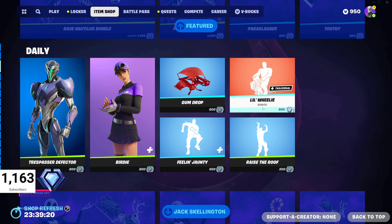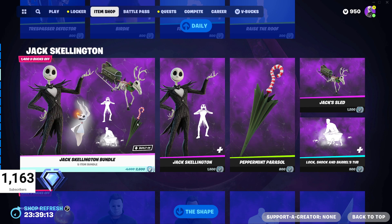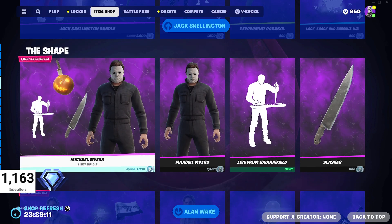We've also got the Gumdrop glider, the Feeling Jaunty emote, the Raise the Roof emote, and the Little Wheelie emote — the Little Wheelie being a traversal emote. Then we've got the Jack Skellington pack still in the shop — 2600 V-Bucks for that. And then we've got the Michael Myers bundle as well.